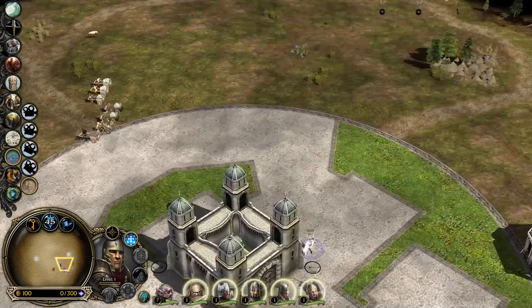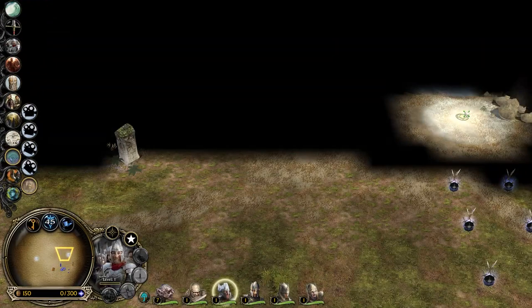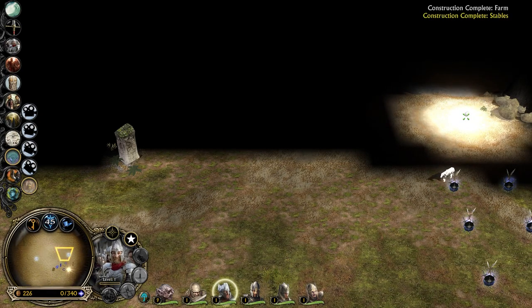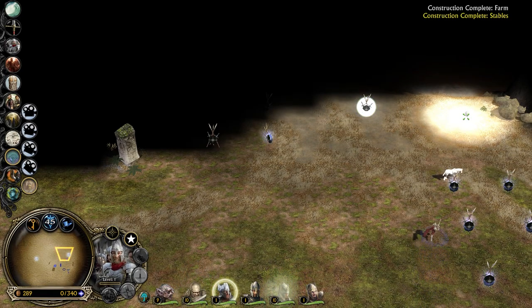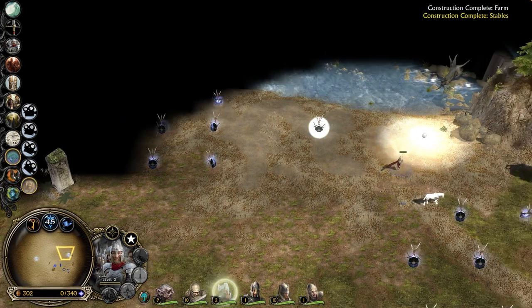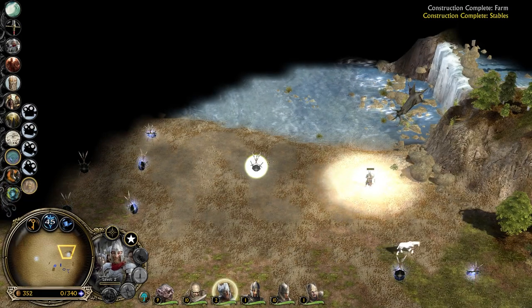The good thing about this map is that you can level up heroes by just getting on this area. I want to also pick up the ring — can I pick it up with everybody, or are only a few limited heroes able to do that? I'm wondering if the ring system is going to be like in EDAIN mod, where the bearer of the ring is going to be influenced or corrupted, or if you can bring the ring to the fortress and then recruit a ring hero. Apparently I cannot pick it up with this hero.